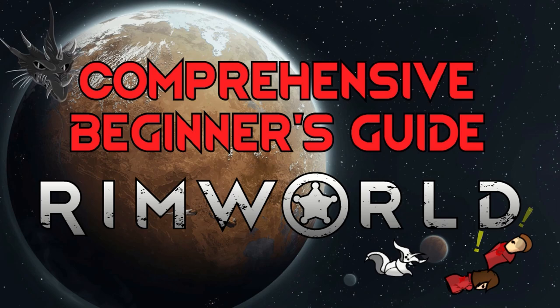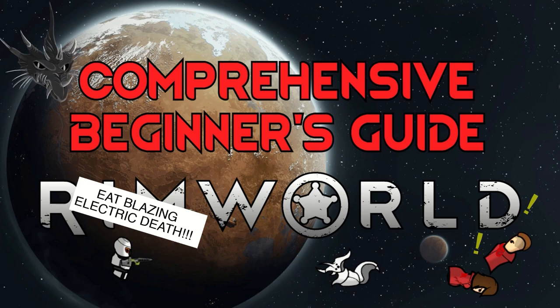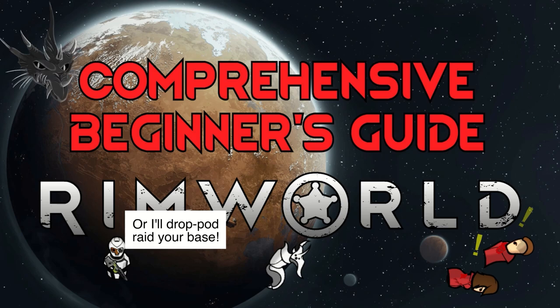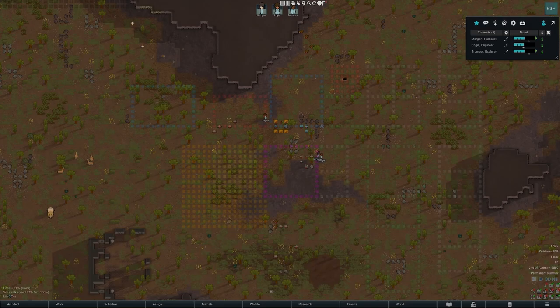Chapter links are down in the description so you can quickly find any information you might be looking for, and the description also has links to some great guides for further study by some other content creators. If you've been enjoying these guides be sure to smack that like button, feel free to subscribe, and let me know down in the comments if there are any other RimWorld topics you would like me to make guides about. Now let's get to it!